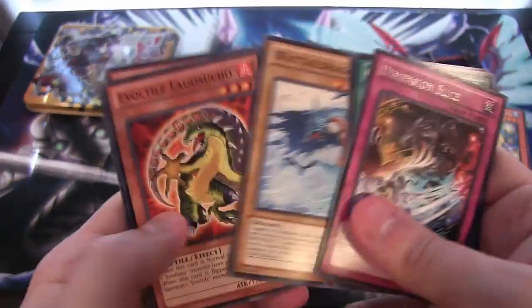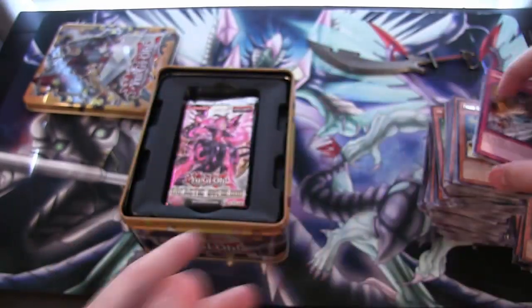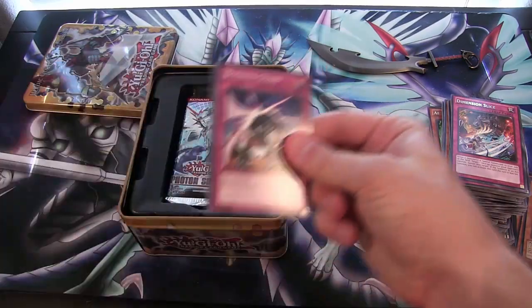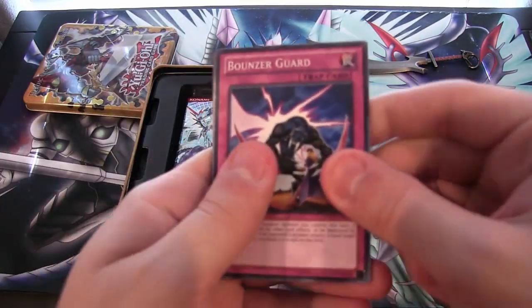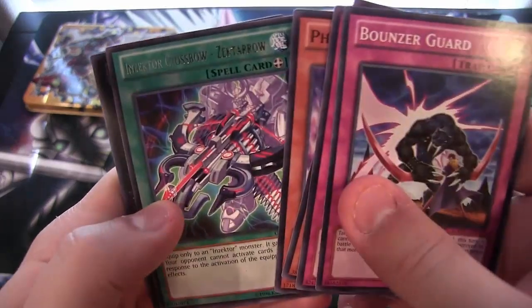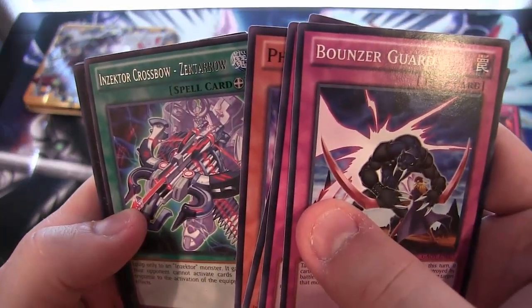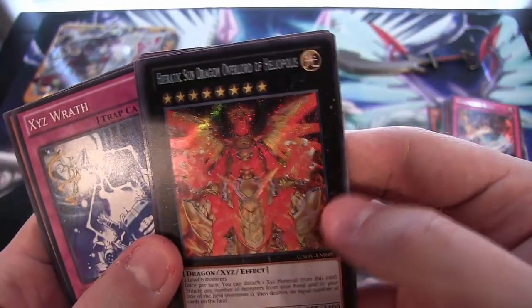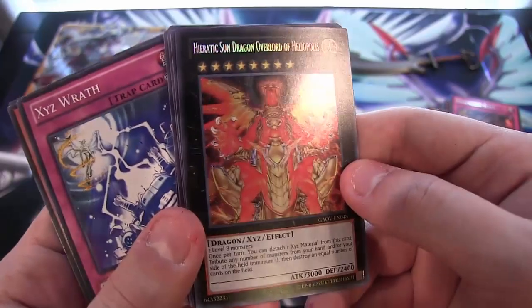Dimension Slice. Wattail Dragon — pretty cool common card at least. Another Bouncer Guard — it's usually like the front card, I don't know why. We have Insector Crossbow Z-Arrow. And again a Heretic Sun Dragon Overlord of Heliopolis — Secret Rare! You know, it is freaking awesome. I will say that. Dang, it's awesome.